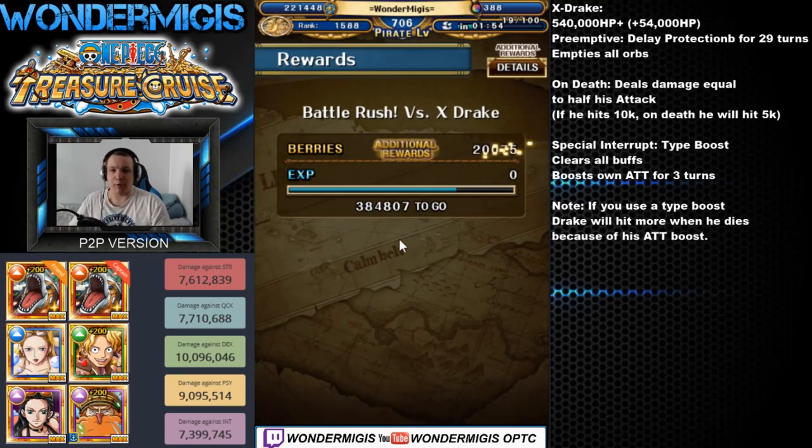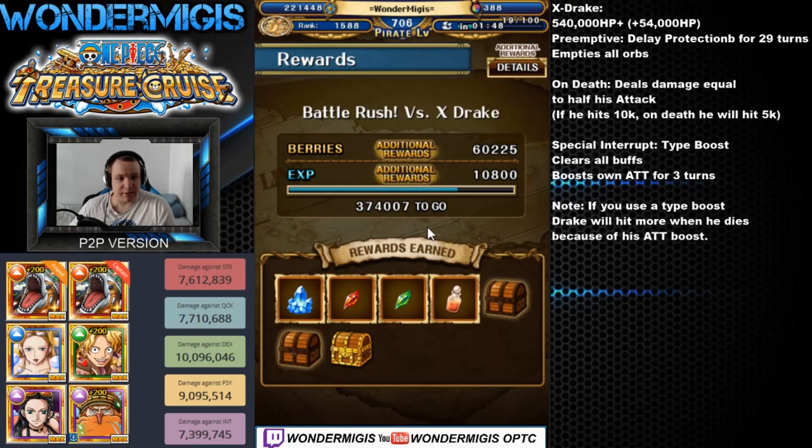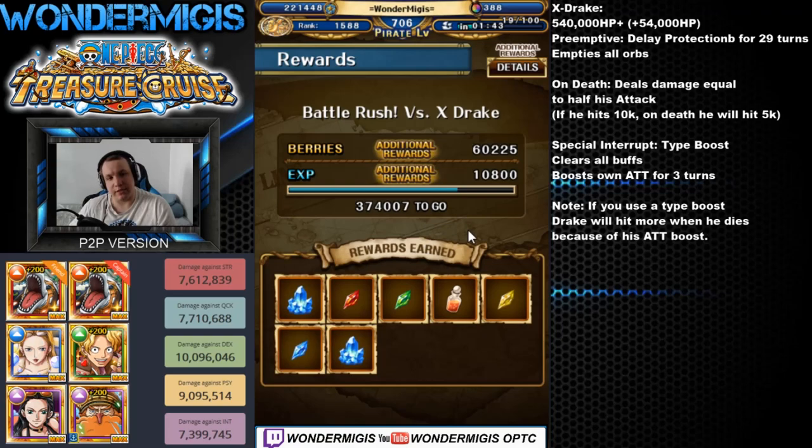For my own team, I will be using an Inuarashi team, because his 6-plus will actually be sort of useful with his enhanced tap timing bonus.